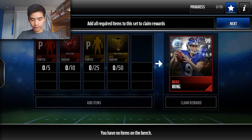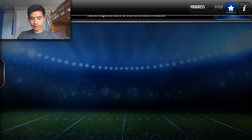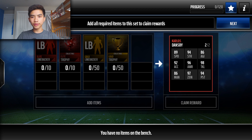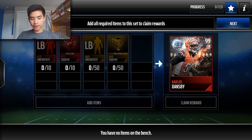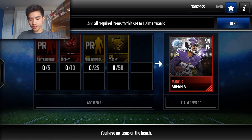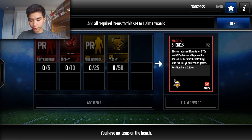In two weeks, these are gonna be your positional heroes. You're gonna get Carlos Dansby, linebacker — I'm pretty sure this is the third positional hero linebacker, which is a bit weird — but 97 zone coverage, 96 awareness, 94 pursuit, 94 strength. That's a pretty solid linebacker in Carlos Dansby.